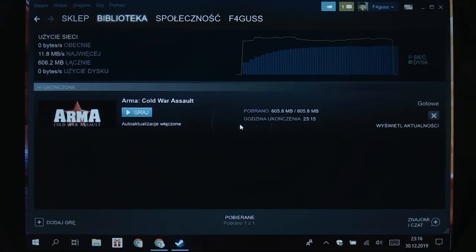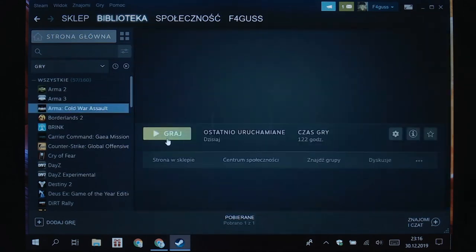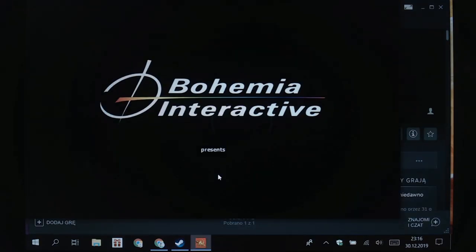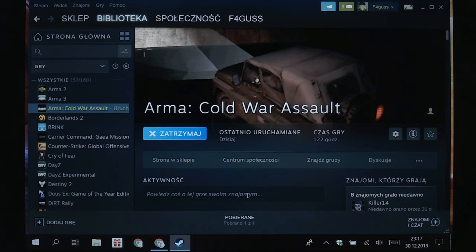The game doesn't want to cooperate with this GPU. I'm going to run it in window mode. This worked. Now I need to install F-Watch.